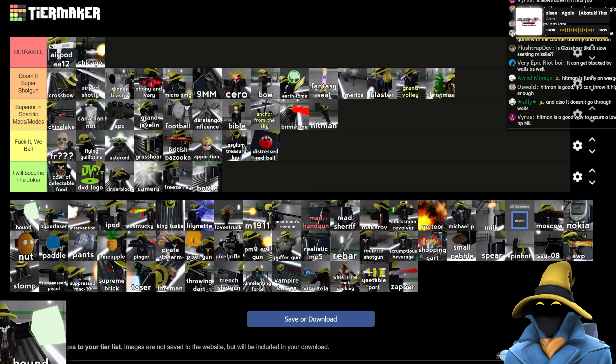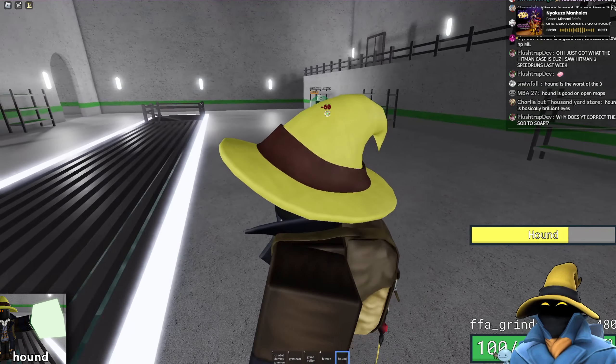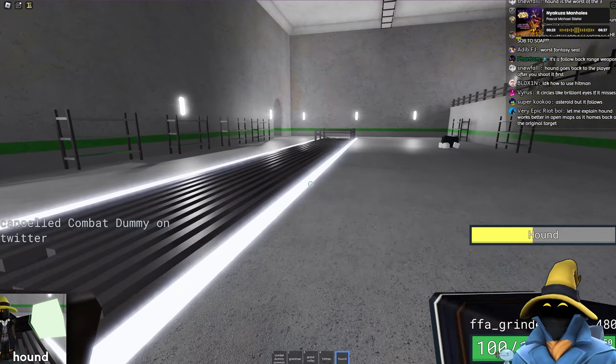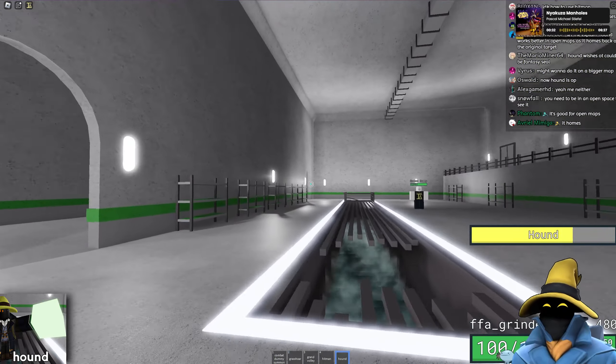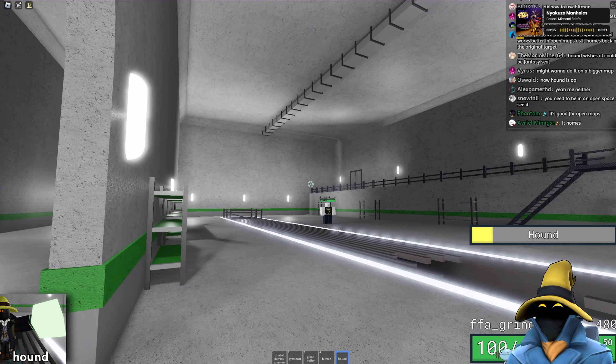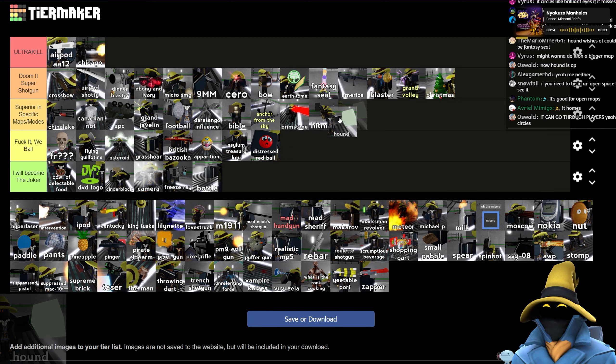Hound is up next — 60 damage. It circles back, I forgot. Yeah, you can see it trying to target them. It's very much better in open spaces — this is definitely better on certain maps than others.